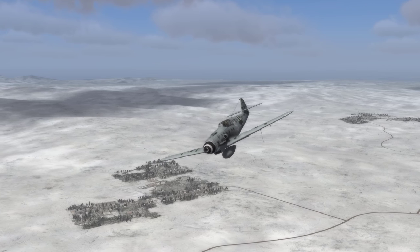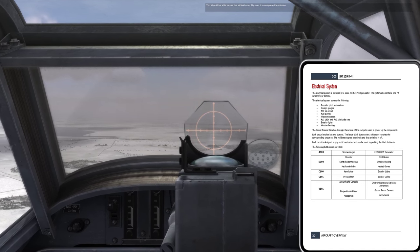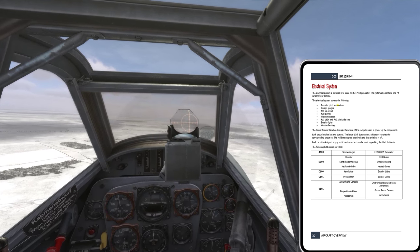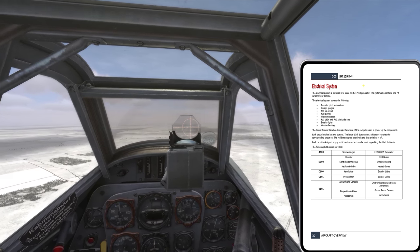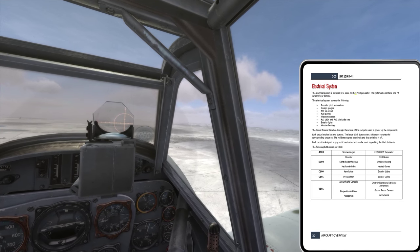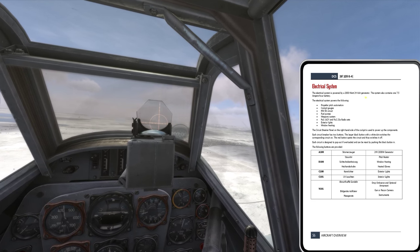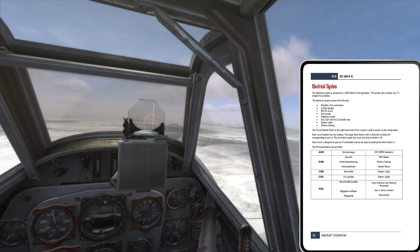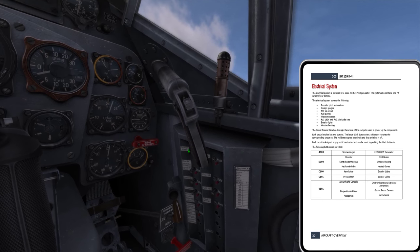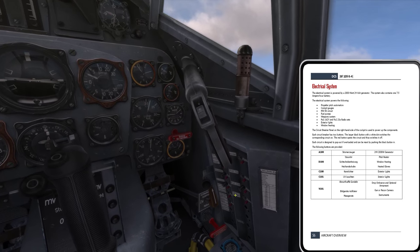We just got a message saying we're approaching Krimsk. I let myself drift off to the left a little bit — just the engine torque naturally pulling me off. So there's Krimsk coming up right now. I was looking at the electrical system. I know I touched on it briefly in maybe the last video. I don't think I talked about how it works. It's got a 24-volt, 2,000-watt generator run by the engine, and a 7.5-amp-hour battery, and circuit breakers.